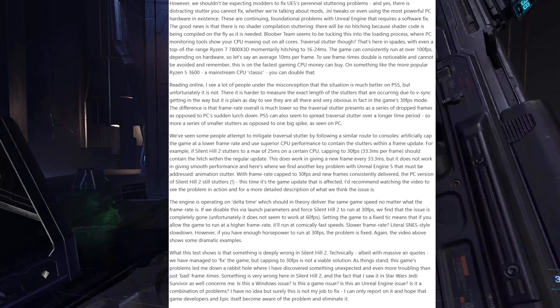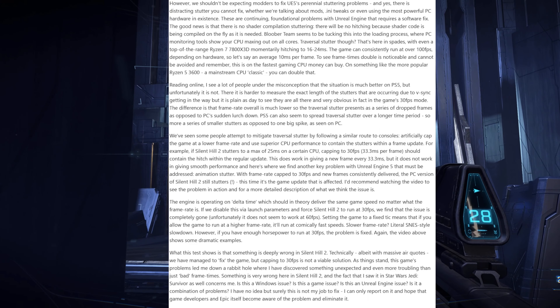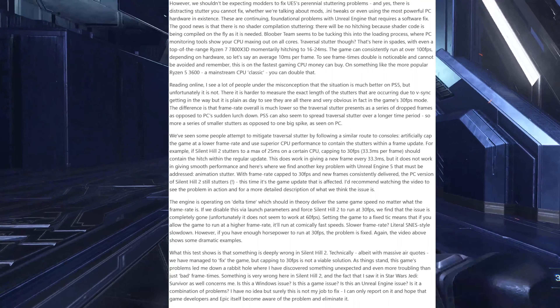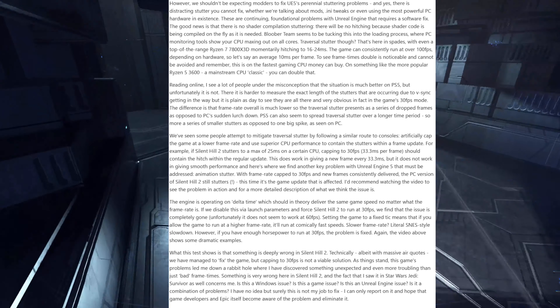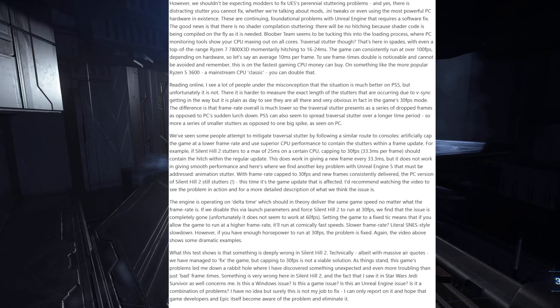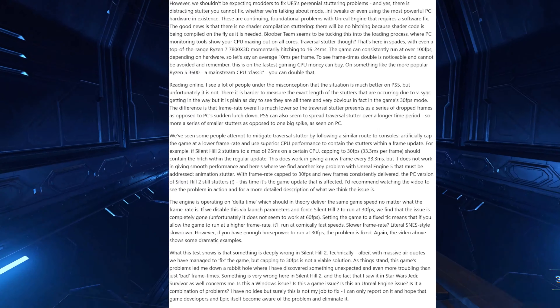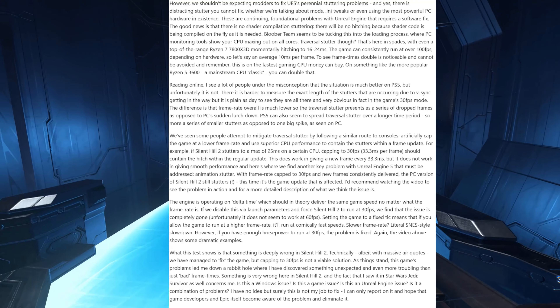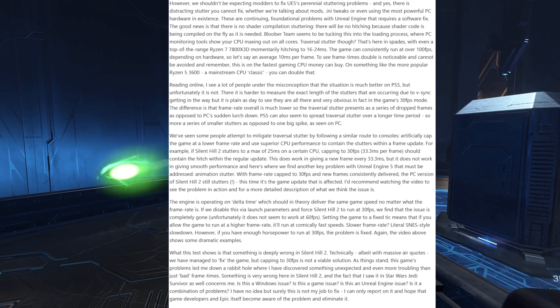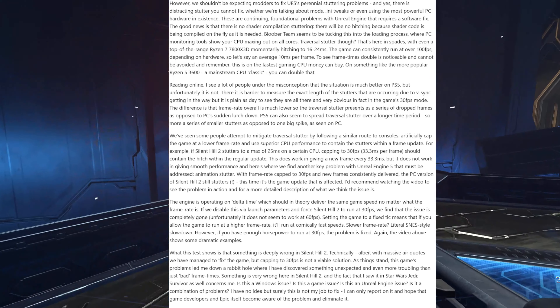Even a top-of-the-range Ryzen 7800X3D is momentarily hitching to 16–24 milliseconds per frame — and that's the processor I have, so that's kind of insane. The game consistently runs at over 100 fps, so at an average 10ms per frame, seeing your frame times double is noticeable and cannot be avoided. On something like a more popular Ryzen 5 3600, you can double that reading. Console performance seems much better, but the stutters are still there — they're harder to measure due to frame pacing, but they're plain as day in the game's 30fps mode. The PlayStation 5 seems to spread traversal stuttering over longer time periods — more of a series of small drops as opposed to PC's sudden large spike.